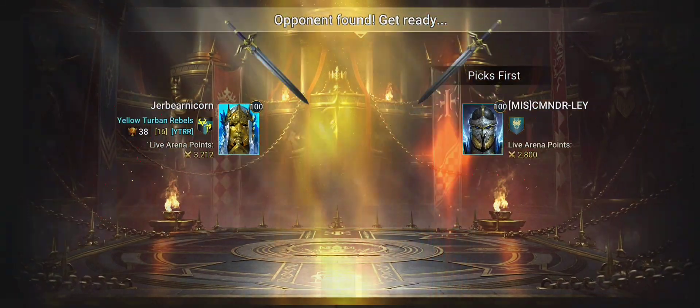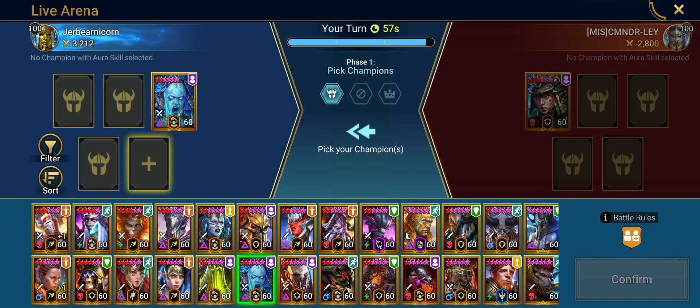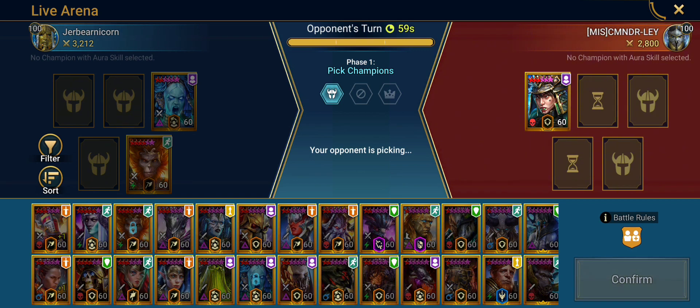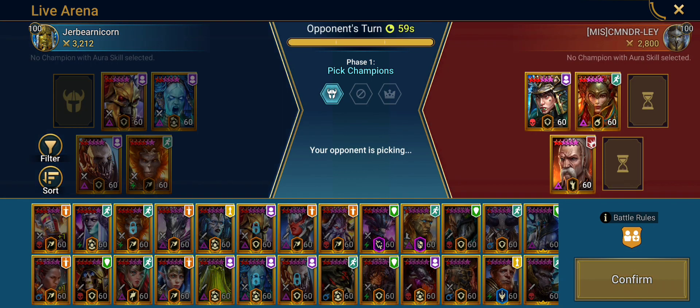I'll also show a couple of damager builds at the end. They get the first pick and go Harima. Definitely don't want to see Sifi with Harima, so I go Sifi and Wukong. Wasn't going to do a video today — I actually wasn't even going to do any fights because I had a minor medical procedure, but I'm feeling better. We've got a difficult trio here with Harima, Taurus, and Marichka, so this one should be interesting.